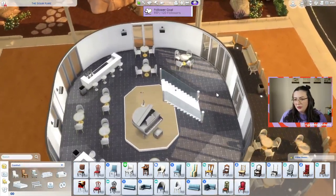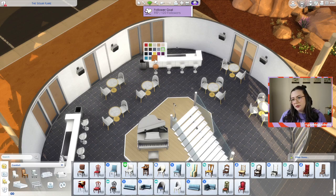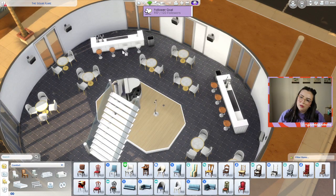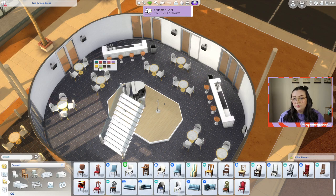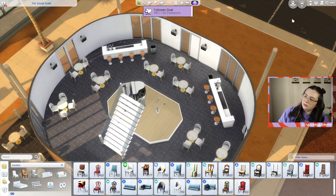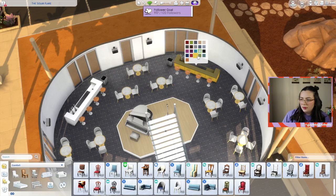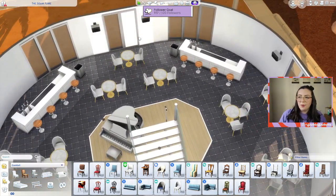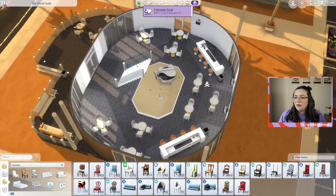Maybe I'll make the barstools orange. Orange - oh, I don't know. I don't think I like the yellow chairs. Nope, definitely want the orange barstools. Still feel like it needs something - that is ugly. If the countertop was white, maybe. I don't even know if I can hang anything on these walls. I didn't think of that.